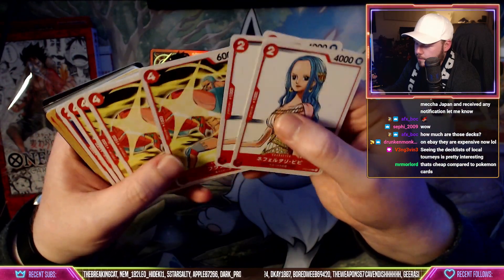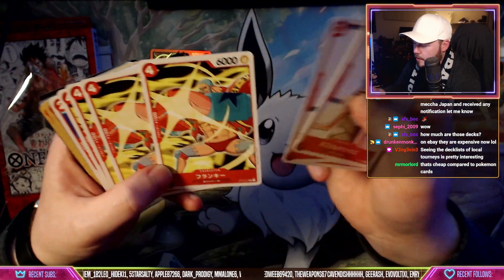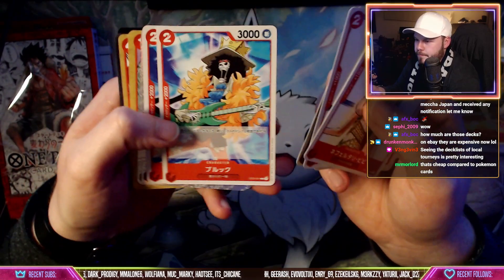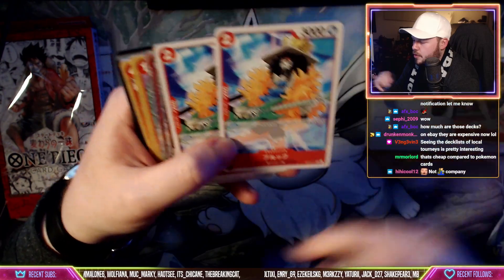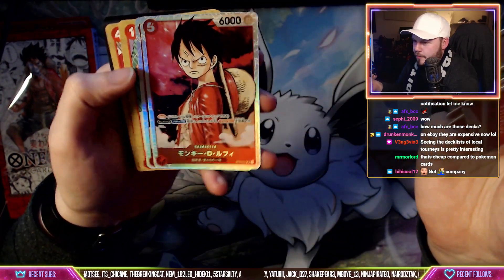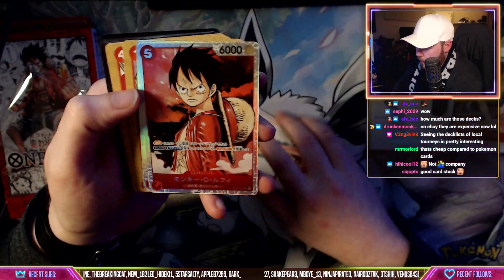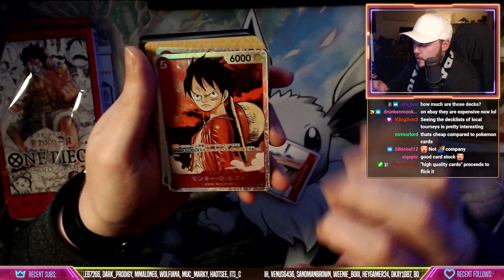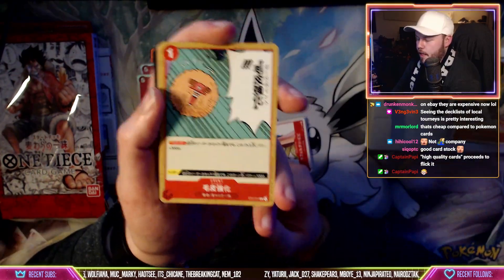We got Frankie, 6K power — he's a tank. We got Brook with a 2000 counter, which is very good. And we got the foil Luffy — oh this Luffy is very nice. Is he the one with rush? You give him two don and he gets rush so he doesn't get summoning sickness.